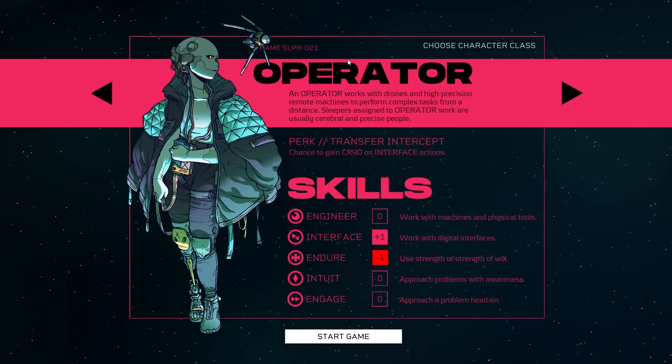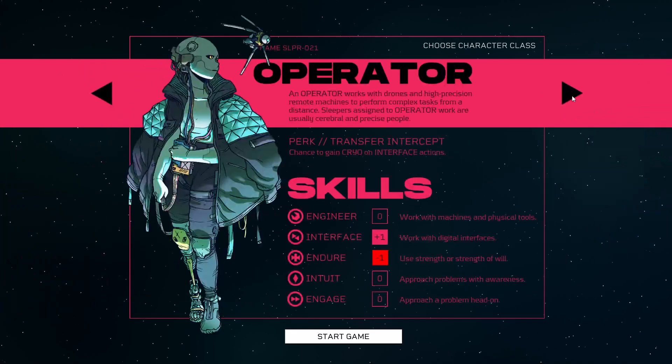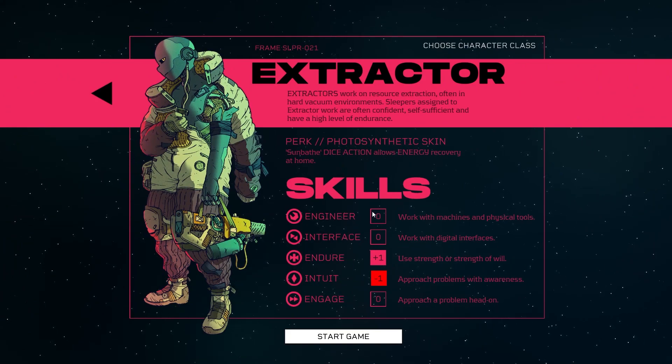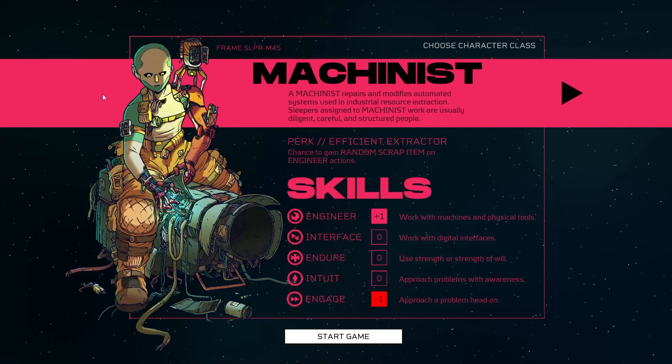So now we choose our character class. Looks like we have Operator, Machinist, and Extractor. Okay, so there are five stats, and it looks like each class has a plus one and minus one to something.